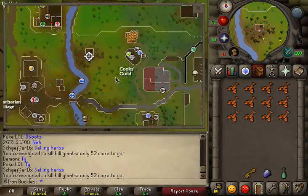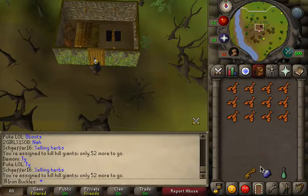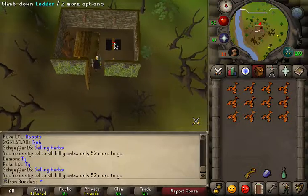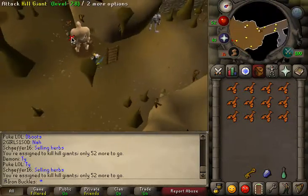You will want to be near Varrock, and there's this building right here. This is another entrance to the Edgeville Dungeon. Use your key on the door, then go down this ladder, and bam — Hill Giants.